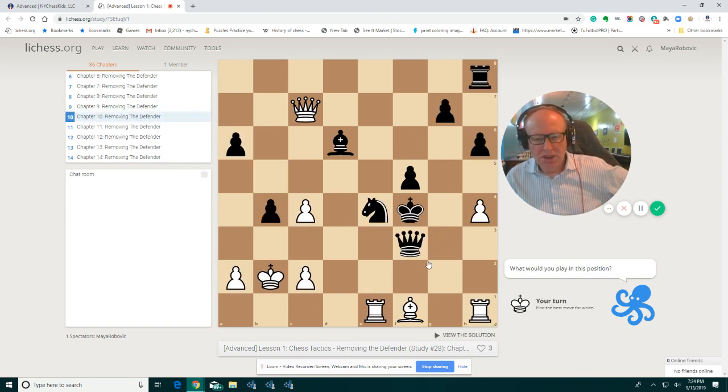The king is on f4, clearly not in a pleasant place. I assume the last move that black played was bishop d6 to block the check. We see we have this attack, but the knight is protecting the bishop, and then we have this attack on the knight. Let's calculate.